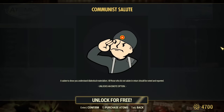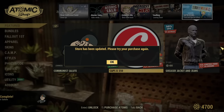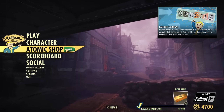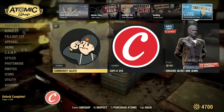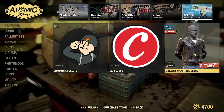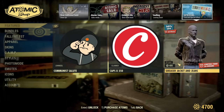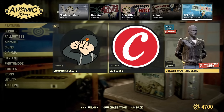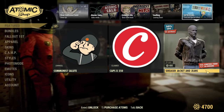Free stuff — Connie's salute is back, I'm claiming it. Some free caps too. The store had been updated so I had to try claiming again, and now it works. There is also the greaser jacket and jeans at half price. This is actually the jacket that most people want to have — it's a good price for a jacket at half price.